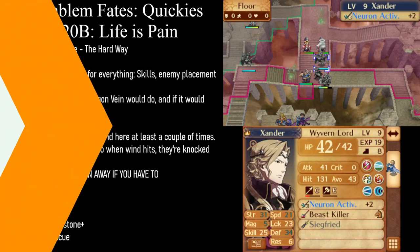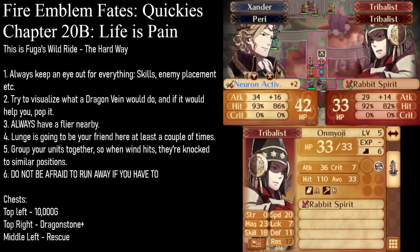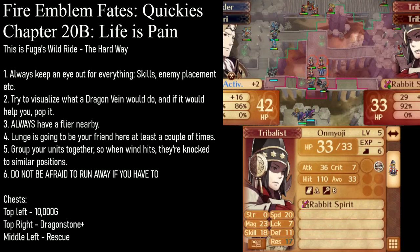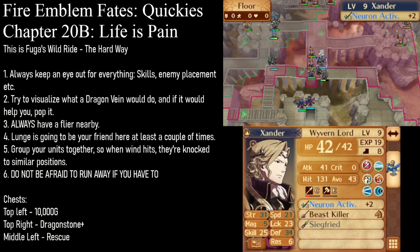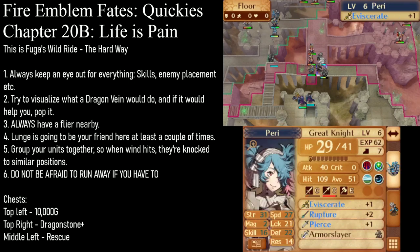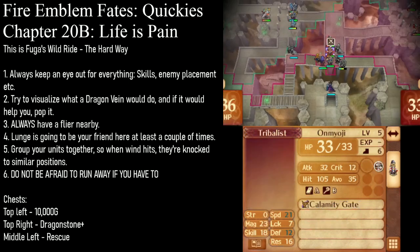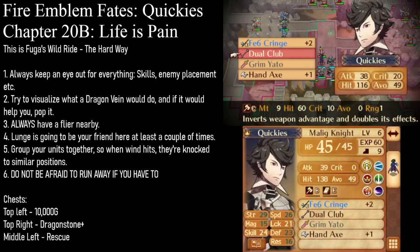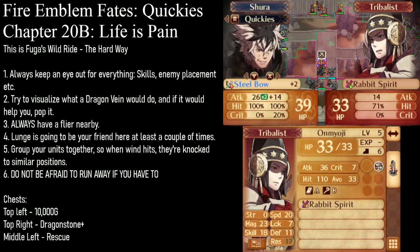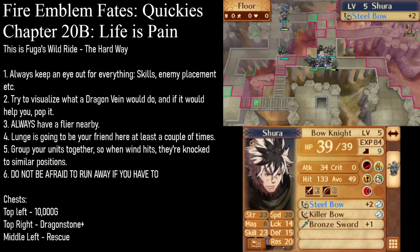That's fuck-up number three — I'll be right back. Now that we're actually back, we're going to have Xander kill this guy. He doesn't quite kill with his Beast Killer, but he does with Neuron Activation at a 93% hit rate, and that's something I'm willing to risk. We need to get the one-round KO because otherwise Xander would have taken 32 damage from Counter. Then Camilla can one-round KO this Calamity Gate guy at two range with her hand axe. We OCO this guy, then move Khorin up with the dual club equipped and attack with Khorin. Because Shura attacks at two range physically, he never has to worry about Counter or Counter Magic.